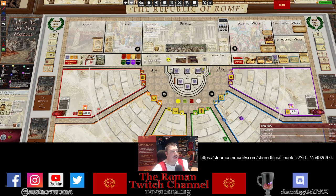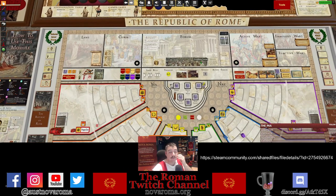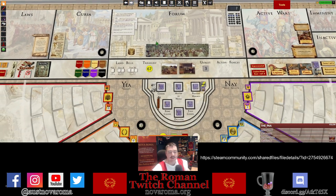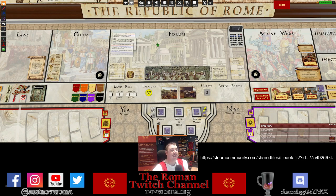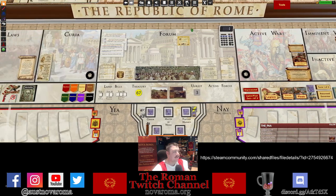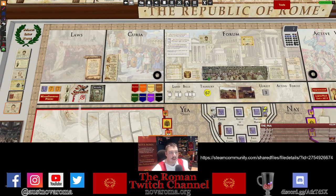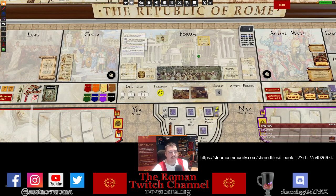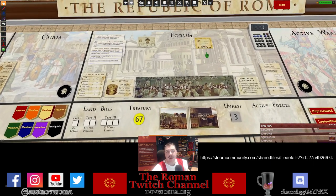The Forum area is your ad hoc area where everything goes — new senators, concessions, provinces — they all sit in the Forum ready for the senate to vote on. Anything in the Forum the players need to put a proposal forward to vote and action. So you know, a province card might need to be voted on, or a senator might be up for persuasion during the Forum phase, or event cards might go up here. Tabletop Simulator also lets you place notes for players to consider.